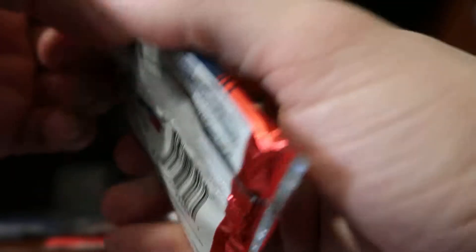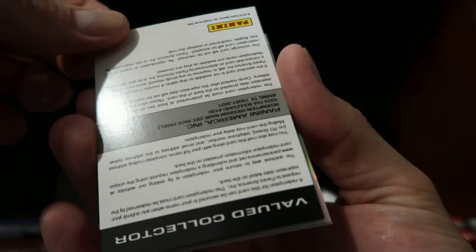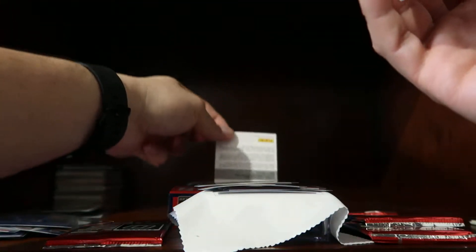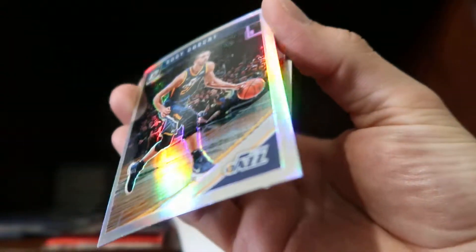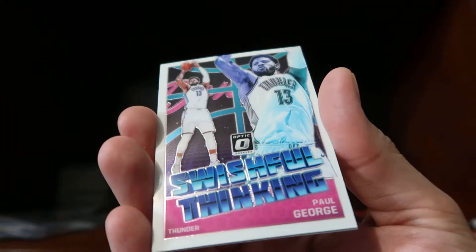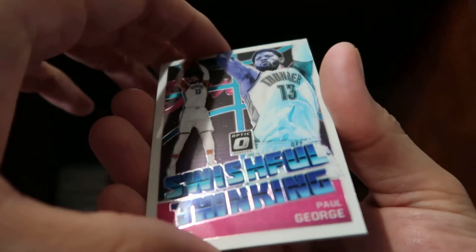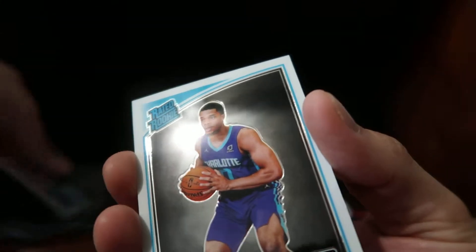We have a Kristaps Porzingis base — ooh, we have a redemption! Who could that be in this product? I'm not even sure myself — I think maybe the Spurs; Lonnie Walker might have been one. We have a Rudy Gobert hollow, a Hassan Whiteside, a Kyle Lowry, and a Swishful Thinking insert of Paul George — I like how that's all white on the border, that's pretty neat — and then a Miles Bridges.